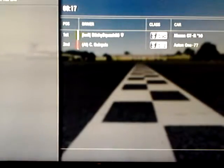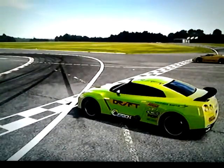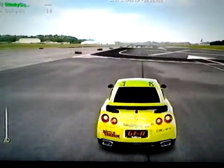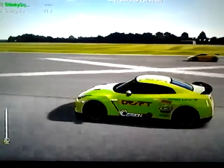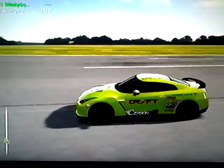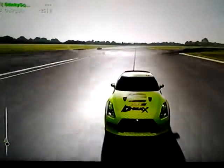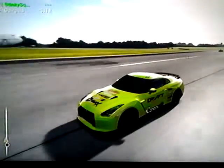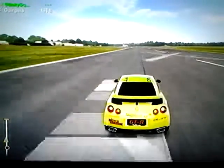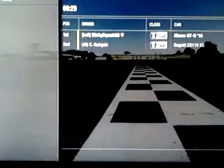There it goes. The 4th opponent of the night, a yellow Bugatti EB110, PI Index 666, and our PI Index is 698. We can literally drive this car off to the shops — that's how easy these have been. We can just literally drive it off to the shops if we wanted to. Beat that by a good 600 feet.